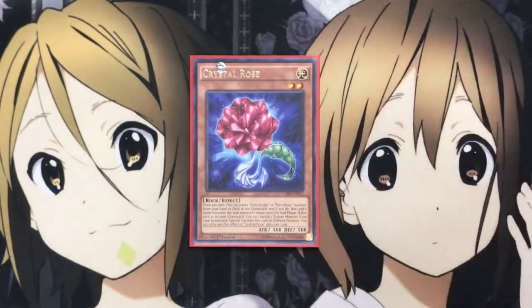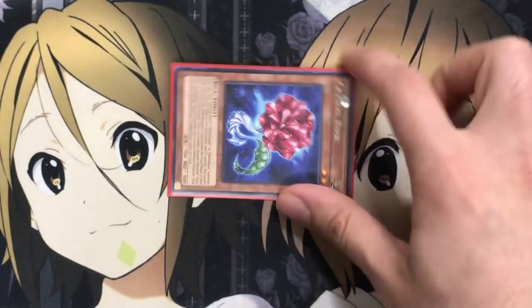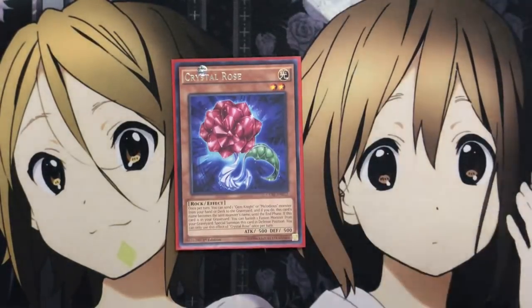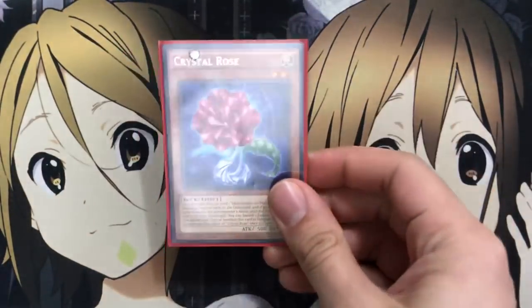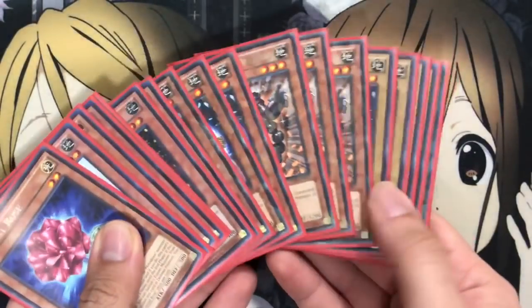For the last monster, I run one Crystal Rose. This gives you another option for your Foolish Burial target — send it to the graveyard, get that special summon to the field by banishing a fusion from your graveyard, and use its name-copy effect to go into more specific fusions. That is it for the monsters. A pretty basic lineup, but very consistent. Everything works so well together — whenever you open up, you always have a play to start off with.